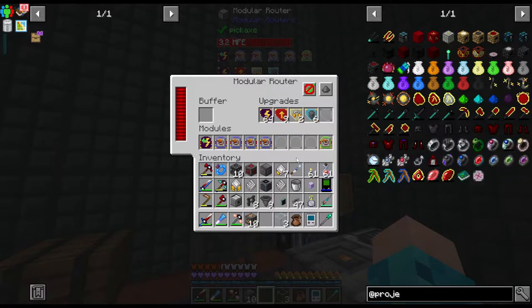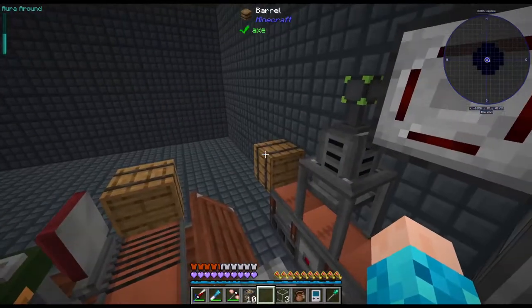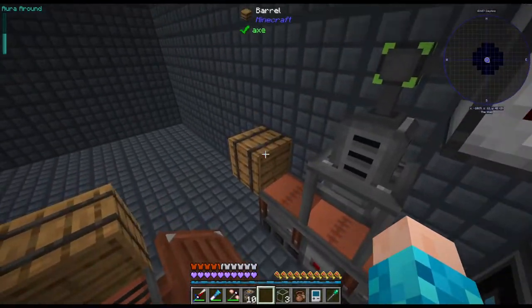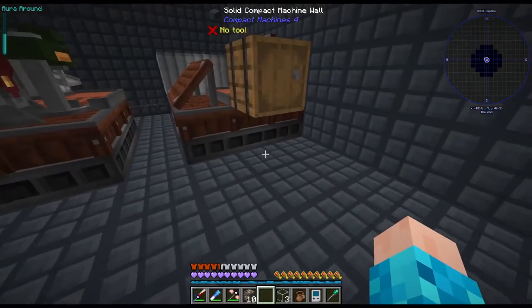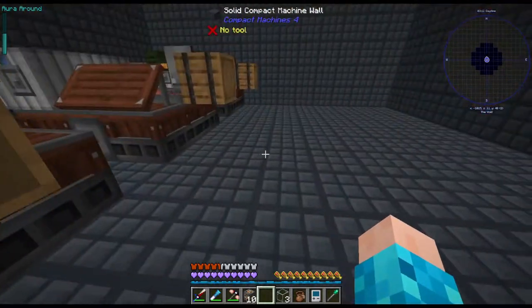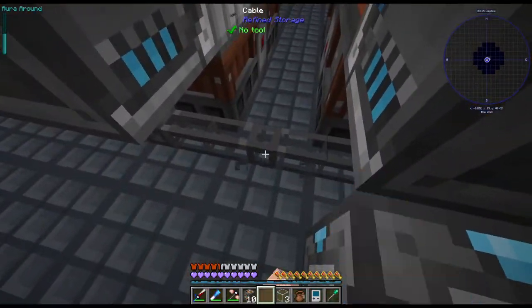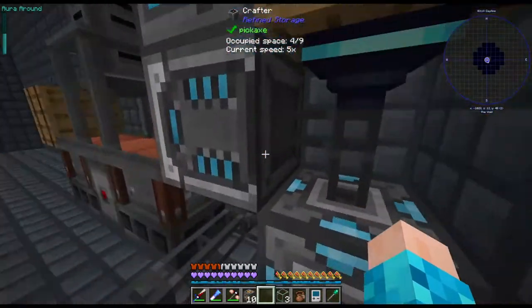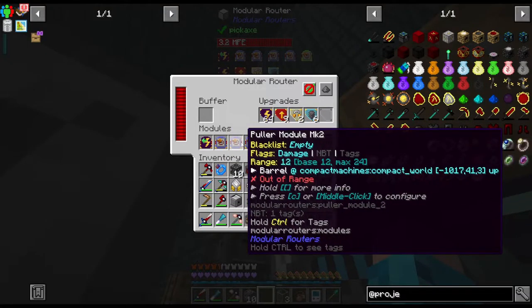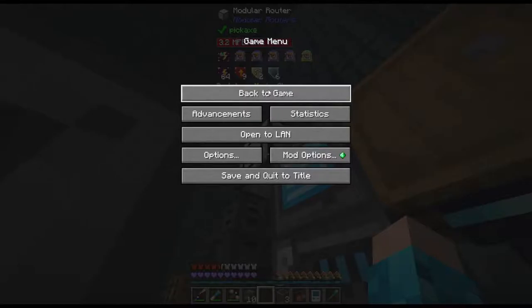A small thing I changed in terms of handling items: I'm currently using Modular Routers. This is really powerful - I'm using the energy distributor to power the machines and using pullers so all the outputs will be placed on these barrels. I would usually put extracting item pipes, like ultimate logistical pipes, here - there'll be a barrel here replaced with an importer right next to the barrel.